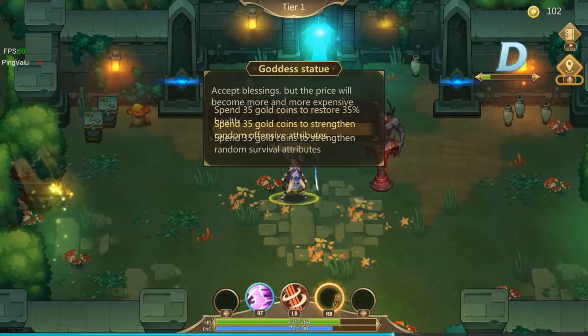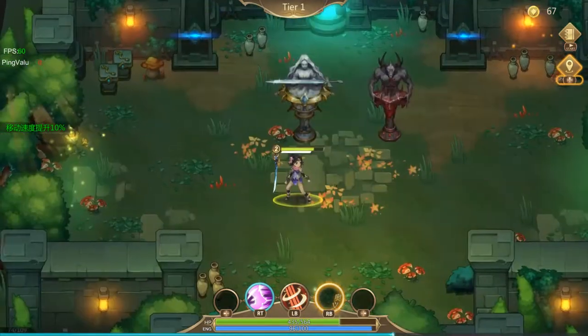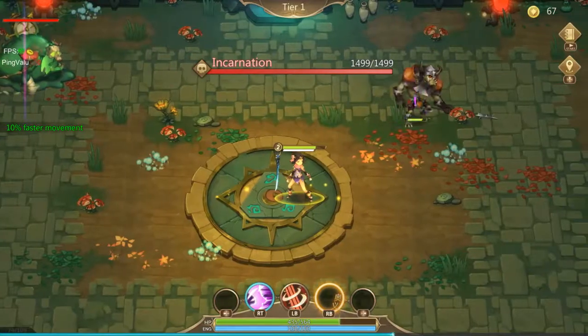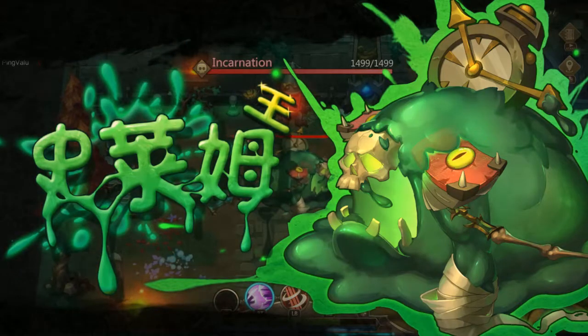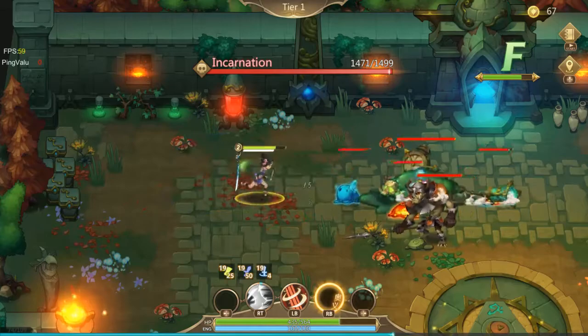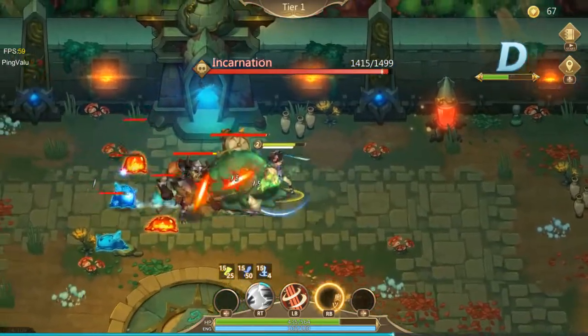I'm going to try to get another buff again — 10% faster movement, nice. Before you really only had the option to heal, and that got a little bit repetitive. A lot of times you could get a bunch of rooms with those holy statues and not really have anything to do if you're good on health and healing items. Now we have another decision to make.